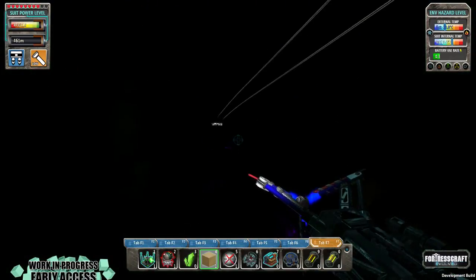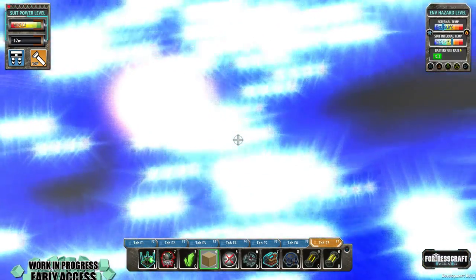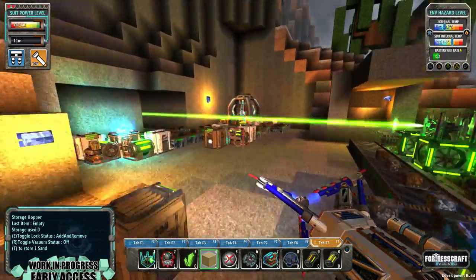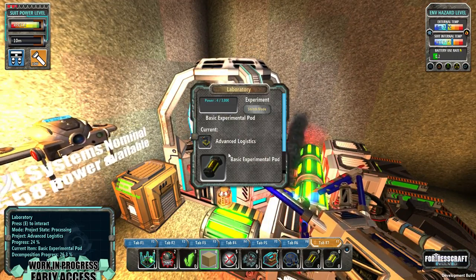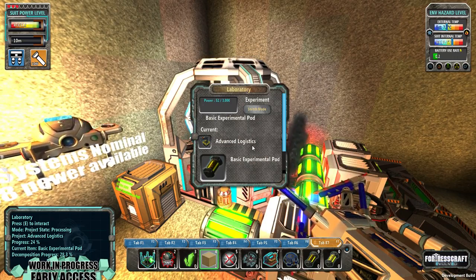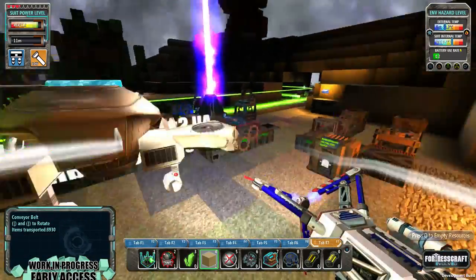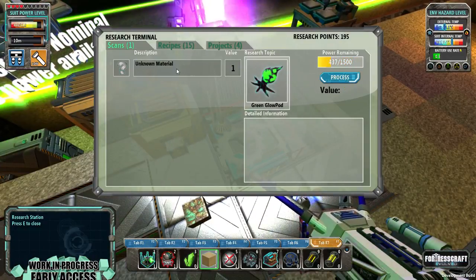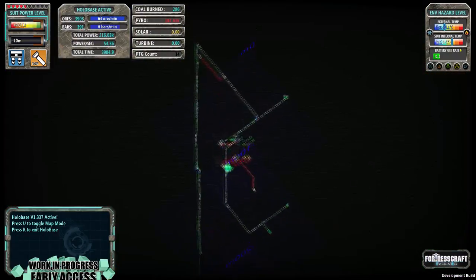We are just going to drop down and die. Let's check how our project is going, then check on our research, and see if our base is on fire again — it's not, excellent. 24% done, this will take a while. We were researching — that should be the biomass and plant. Let's see if this says any danger.